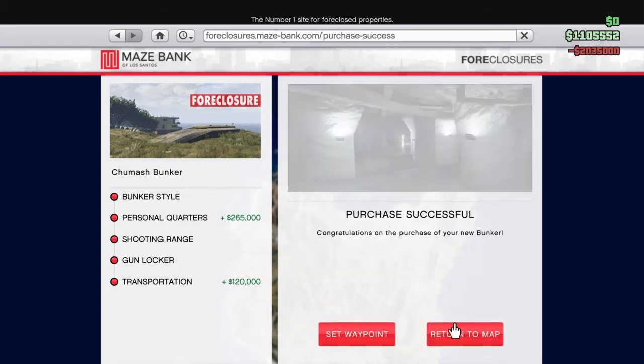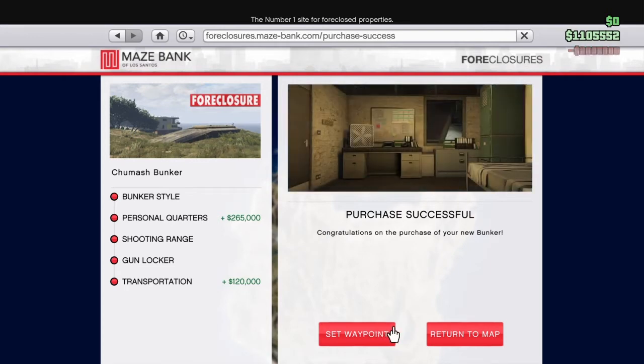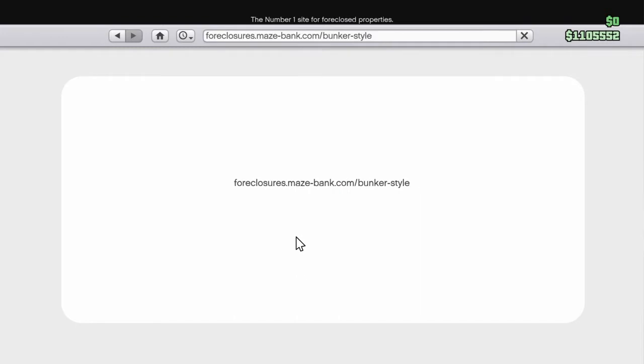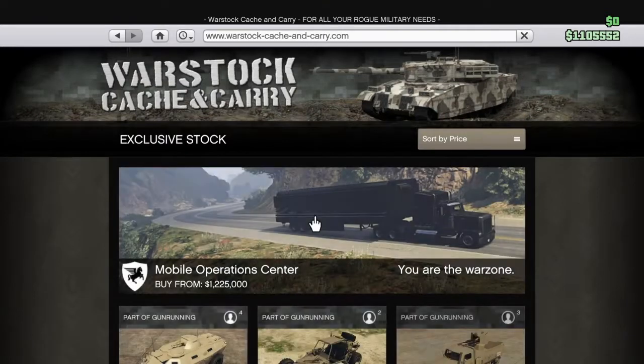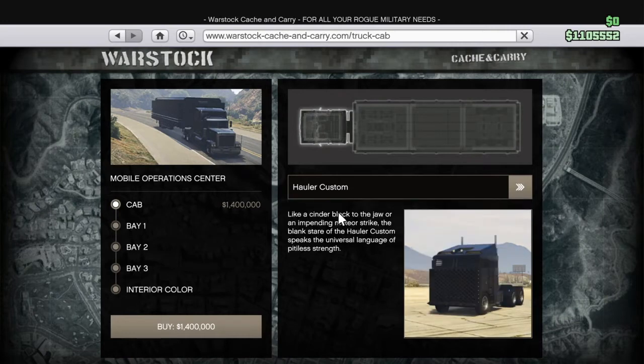It's not that bad, it just looks like underground. Return to map. Do I have enough for that thing? Probably not - yeah, I do not. Phantom custom hustler - what? Dude, that hustler looks sweet.